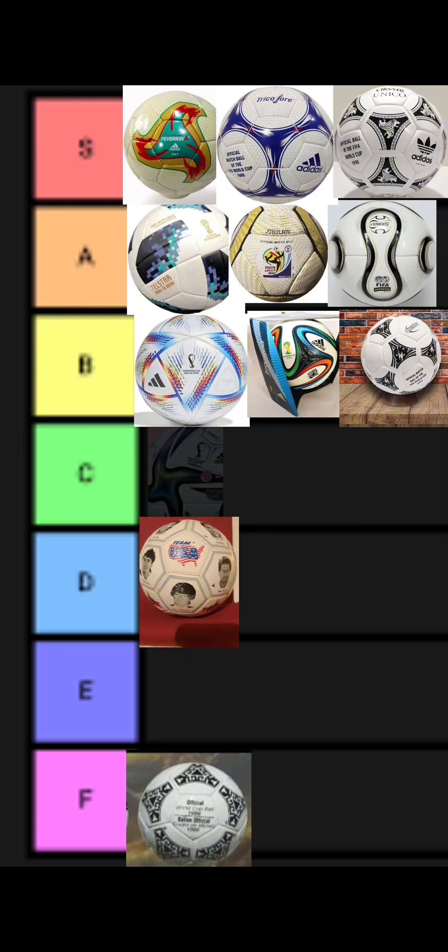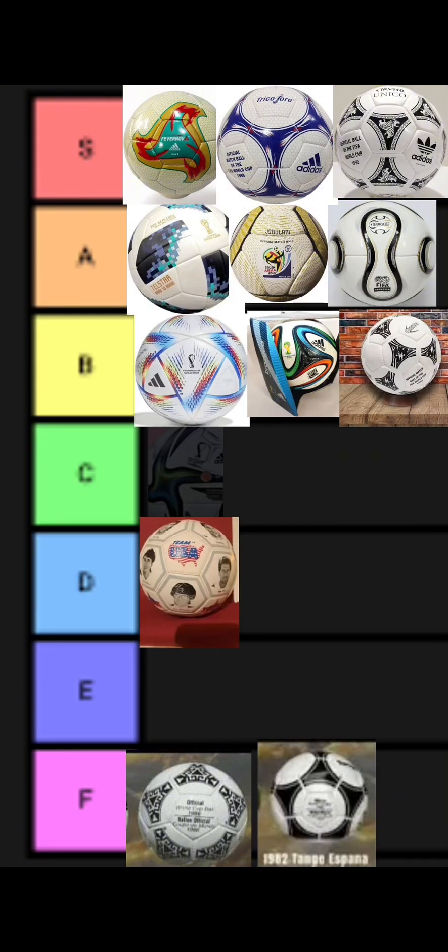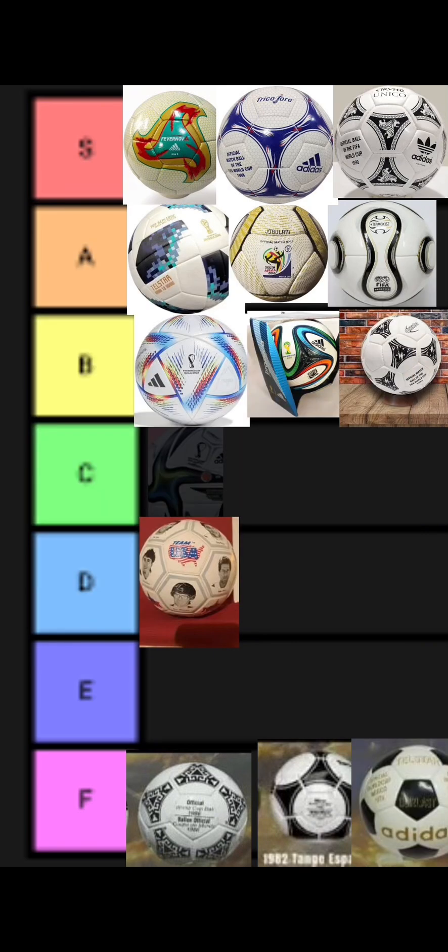Actually, I thought I was going to give this an A tier, but it's going in F tier. What the hell is that design? It looks so goofy. The 1982 ball, the Tango España — F tier. You just slapped random stuff on it, slapped random company logos, and called it a World Cup ball.